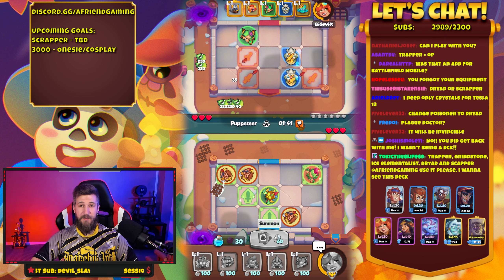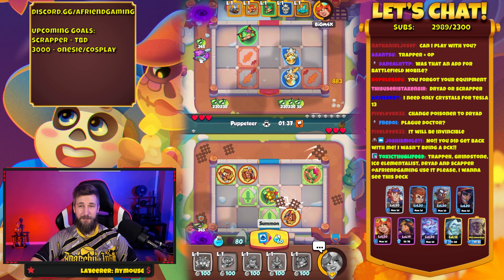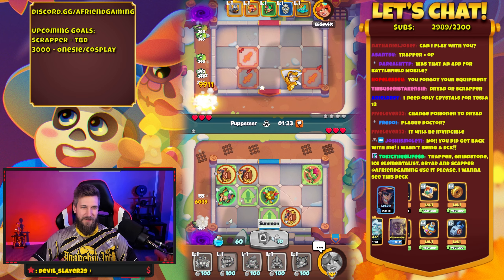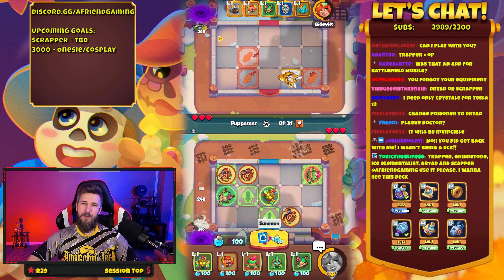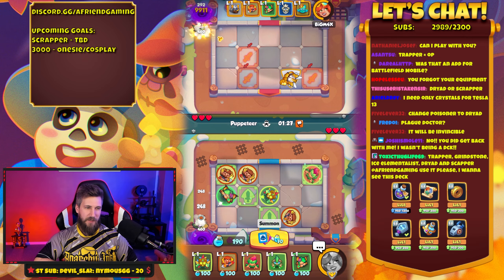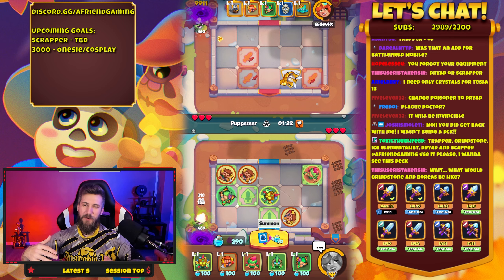I really do need to stop playing dumb decks and push ladder, because this is a struggle sometimes. It always seems like I either find somebody with level two Gadget or somebody with max Gadget, max Robot — there's no in between.